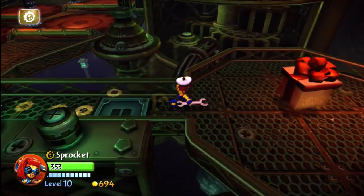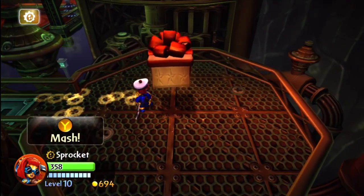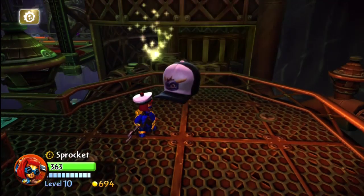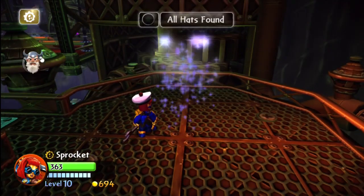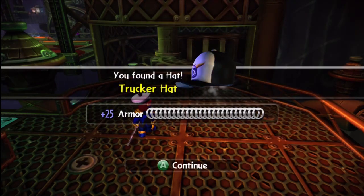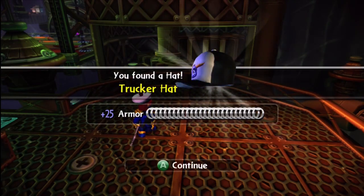Check that out in my regular walkthrough videos. And then here's an area with lots of gears — a little bit of a puzzle, nothing too difficult. And that was cool — we got the Spyro hat, the trucker hat with a Spyro on it. That was old school.